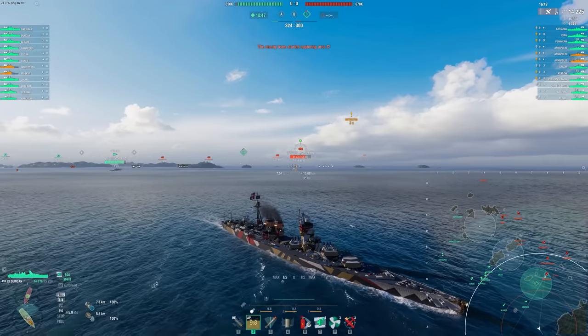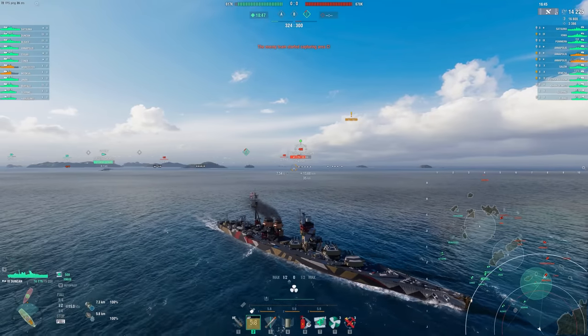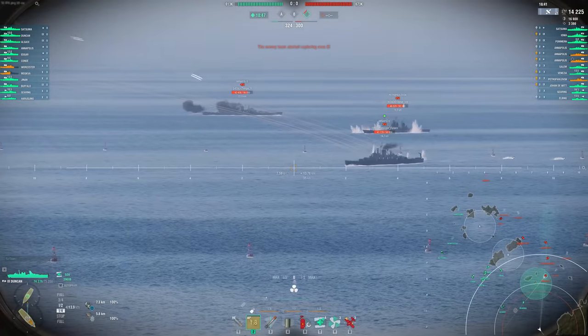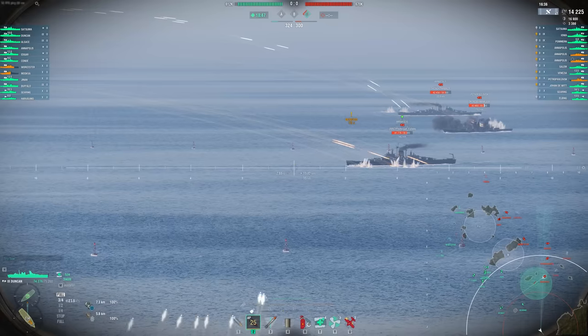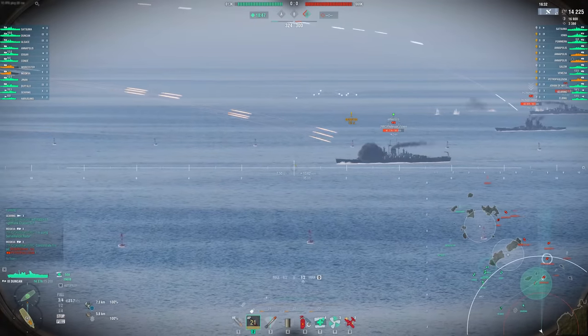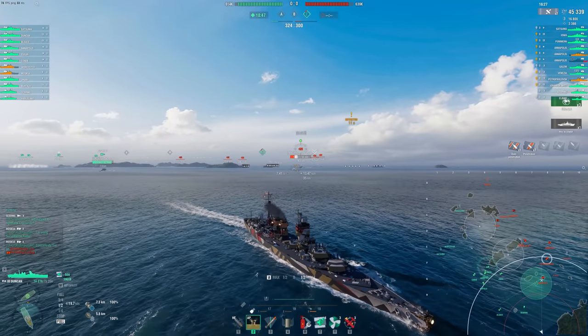The Duncan, being a battlecruiser and not necessarily a battleship, we want to be flanking. We're in the corner of the map here, and as the enemy team pushes in, we're providing a really strong crossfire. Notice how much of my team is just in the middle of the map around the B cap, and that forces this Annapolis to angle to them — and that's going to be perfect for us as we get a really nice salvo in.